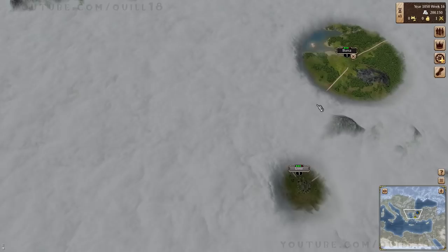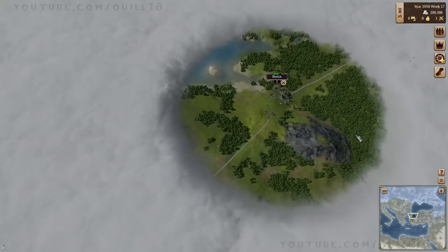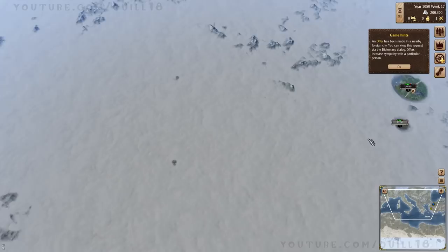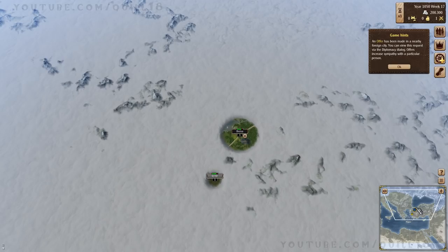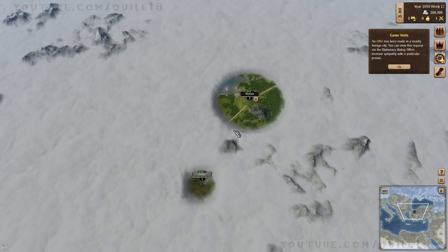Here's our town of Bursa. We are right in the split over here. I think this is going to be a great location — very, very central. With this location, we actually control a lot of the trade between Europe and the Middle East and Africa. I don't know how the resources are distributed in this game — very curious to see how it goes.